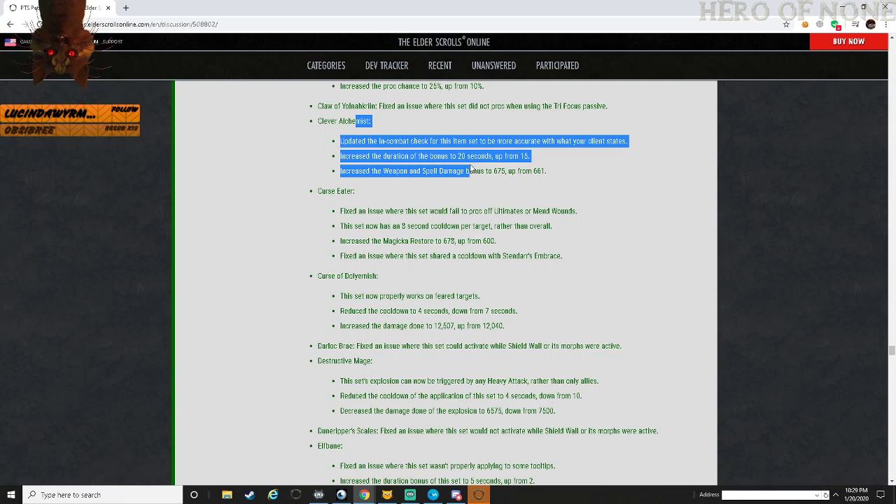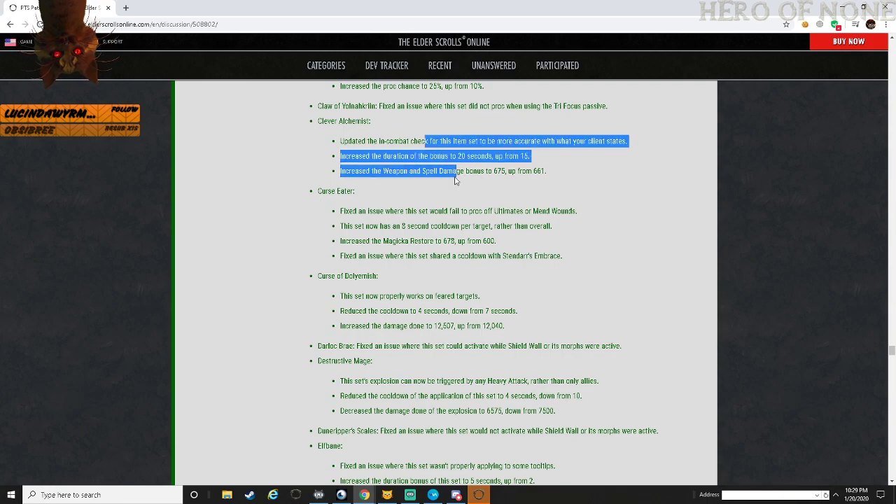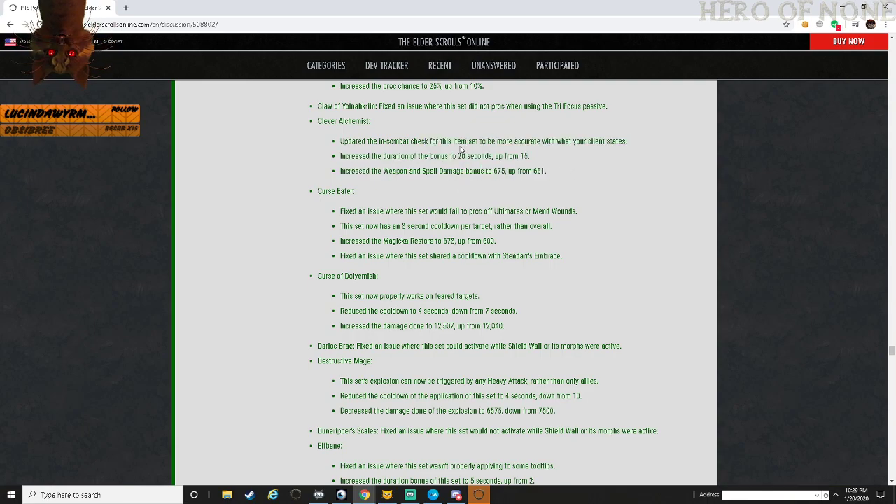Potions take about 15 seconds cooldown - I think you can get it down to 15 seconds with glyphs, so you can possibly overlap it, though they'd probably overwrite. Increased weapon and spell damage bonus to 675 up from 661. So they made this a little bit better - probably going to see more PvP builds with Clever Alchemist again.